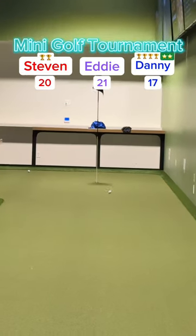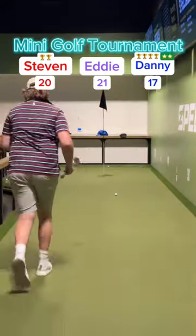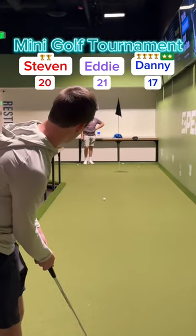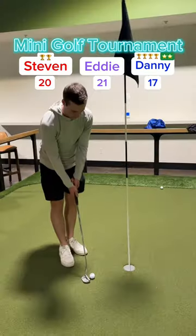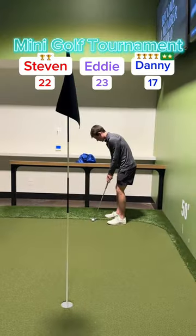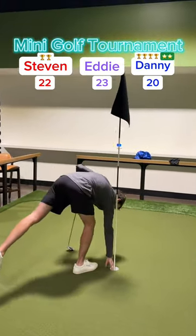Straight putt — my putt missed it and keeps on rolling, all the way to the back. Eddie's putt — needs to stay on line but moving to the right, good speed from Eddie though. Can Stephen get a hole in one to start the back nine and a possible comeback? Asking for it to go right but no, stays to the left — ends up right next to the hole, easy tap-in for two. Stephen's up to 22. Eddie must make this putt — and he got it, up to 23. Putting pressure on me. My putt for two — rolled right over the edge. Going to tap it in for three, up to 20. Lost a shot there.